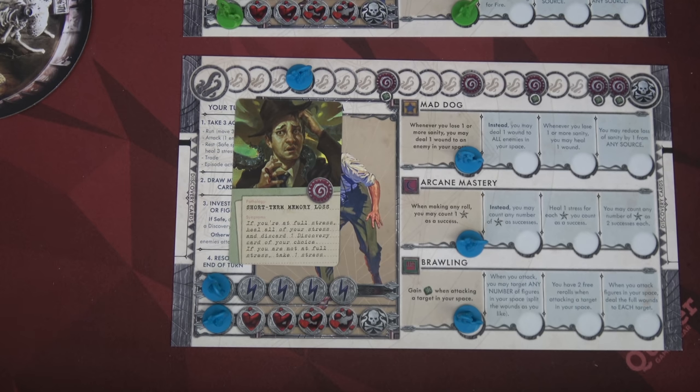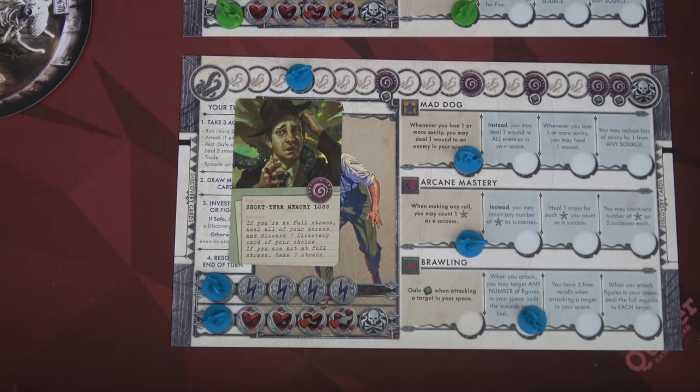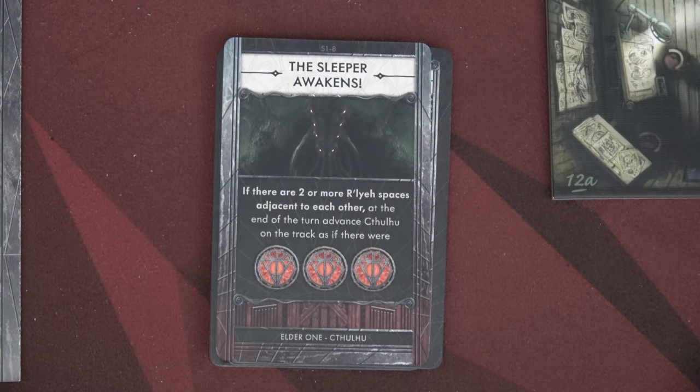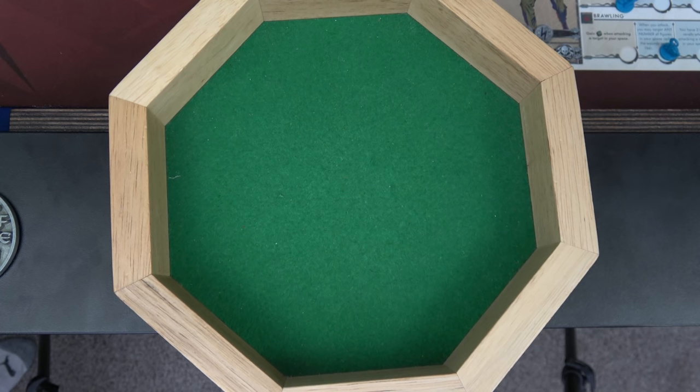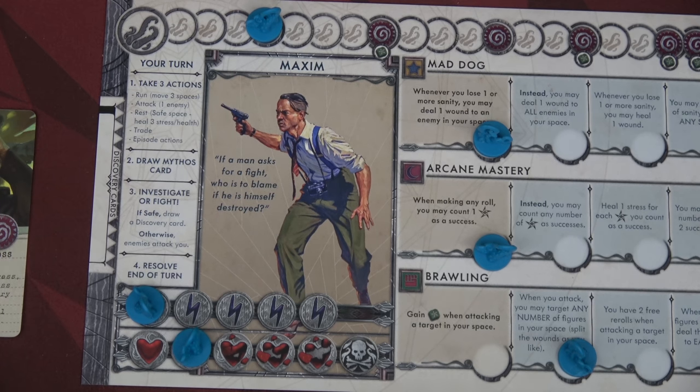Our sanity trigger says if you're at full stress, heal all of your stress. That's what we want. We'd have to discard a discovery card but we don't have one. Since we hit this spot we also get to level up. It's a question of brawling or mad dog — I think we're going to start with brawling. Now with brawling we can attack everyone in our space and divide the hits however we choose. At the end of Maxim's turn we draw a mythos card — the sleeper awakens. If there are two or more Raleigh spaces adjacent to each other... there aren't any yet so that does nothing.